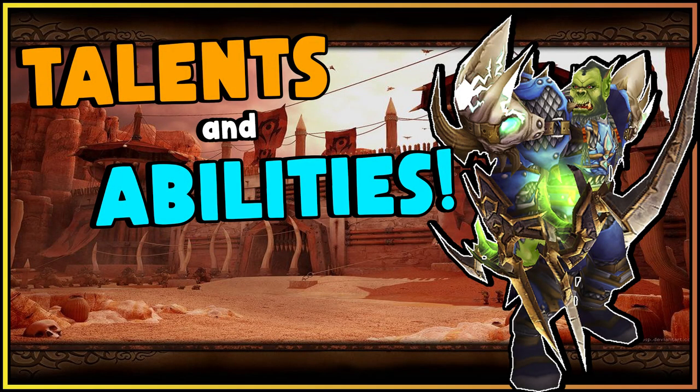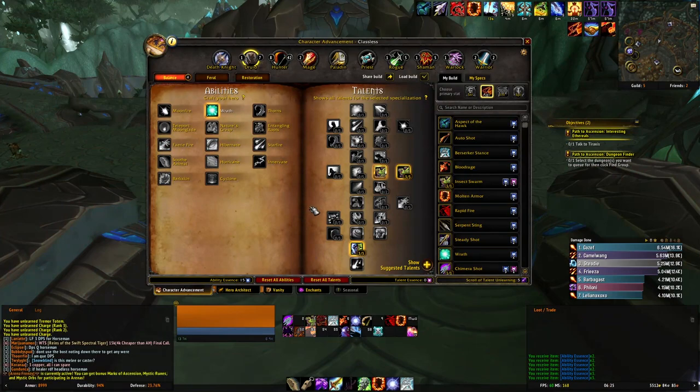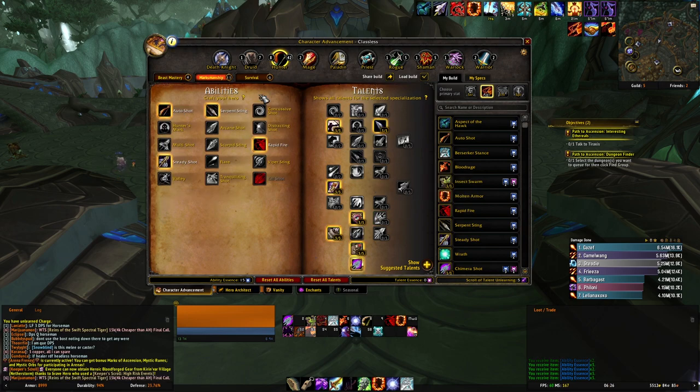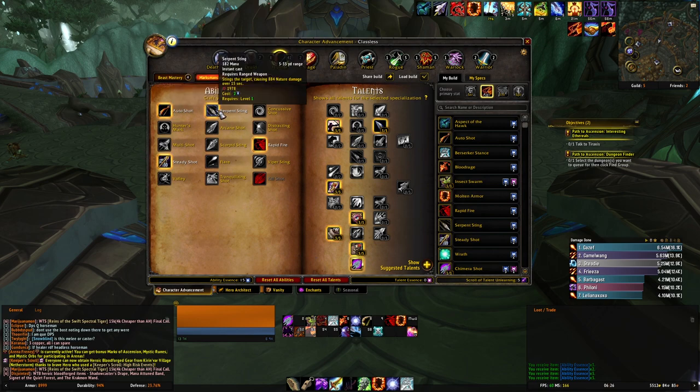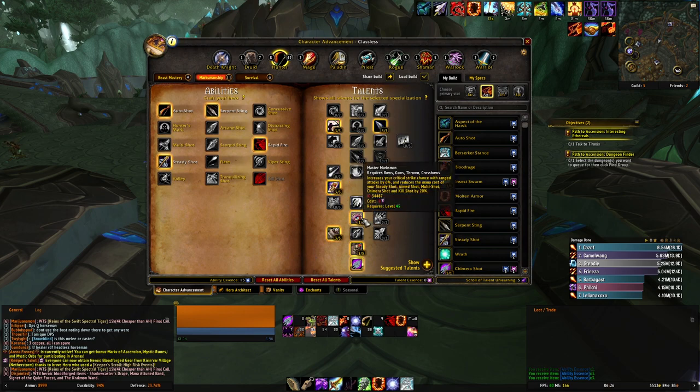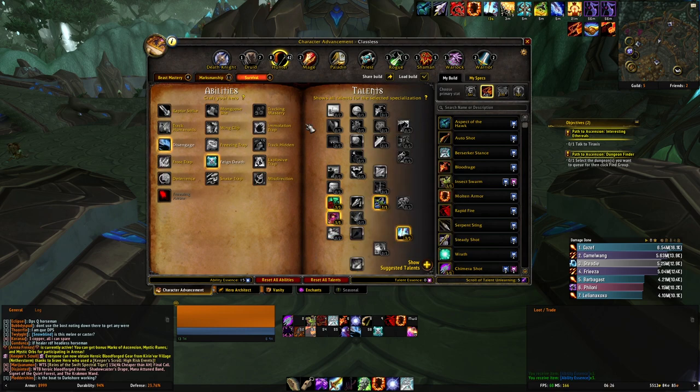Moving to talents and spells, going left to right. In the Druid tree: spells — Wrath; talents — Insect Swarm, 3 points into Improved Insect Swarm, and 3 points into Earth and Moon. In the Hunter tree: spells — Aspect of the Hawk and Tame Beast; talents — 5 points into Improved Aspect of the Hawk and 4 points into Serpent's Swiftness. In the Marksman tree: spells — Auto Shot, Serpent Sting, Rapid Fire, and Steady Shot; talents — 3 Careful Aim, 3 Mortal Shots, 3 Combat Experience, 3 Master Marksman, 3 Wild Quiver, 5 Marked for Death, and 1 point into Chimera Shot.